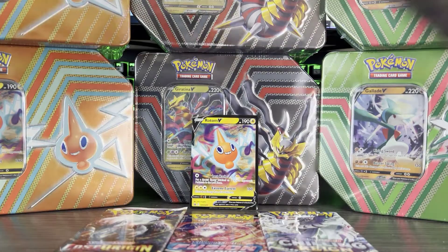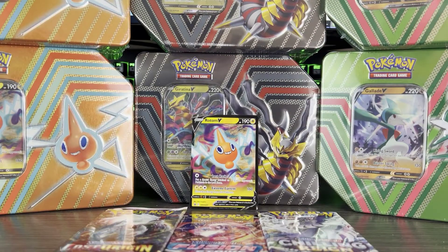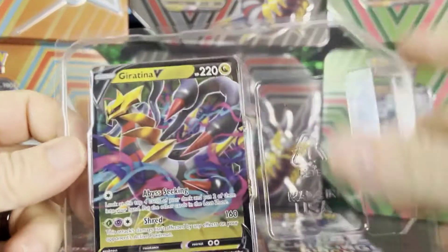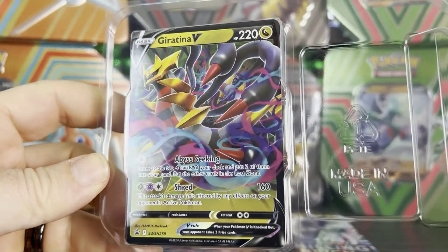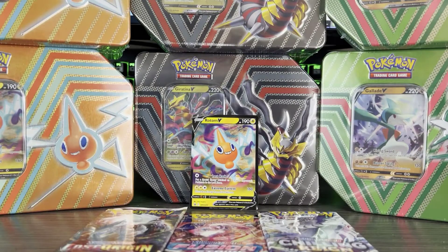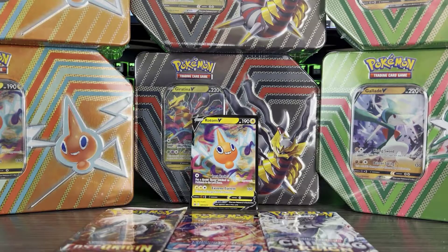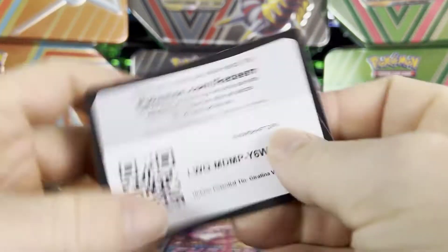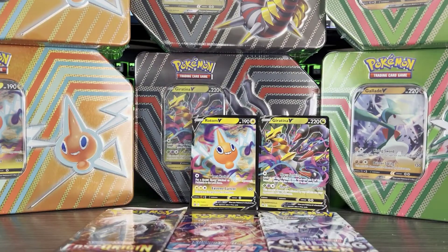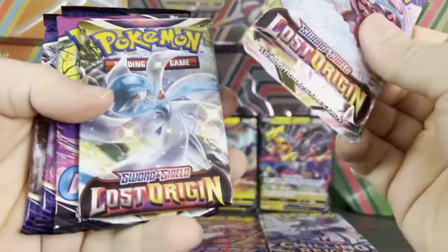Moving on to the Giratina now — obviously the coolest design of the tins. Let's take a look inside. Giratina V, this one is SWSH259. As promised, the one most of you will want the code for anyway — I'll give this one away as well. Just got the same pack distribution for each tin.